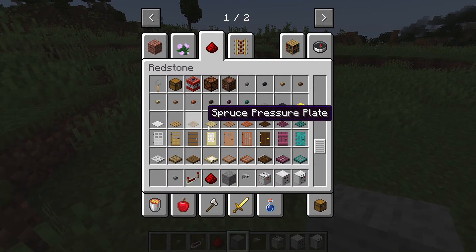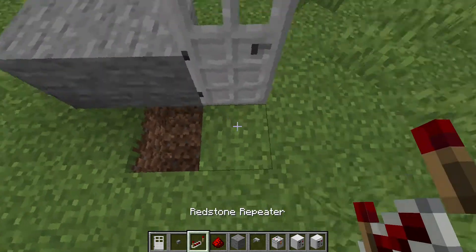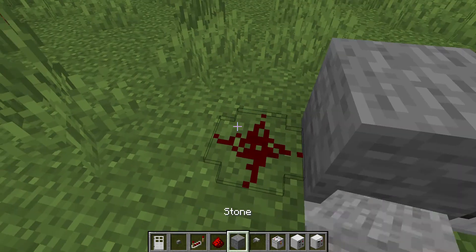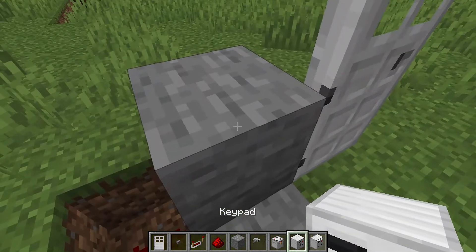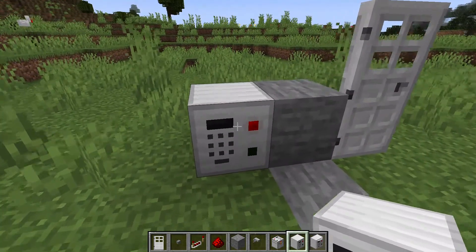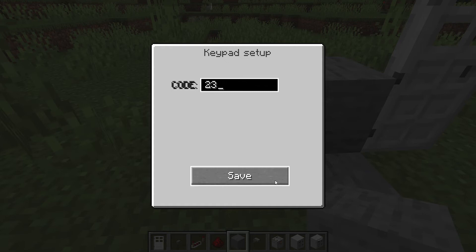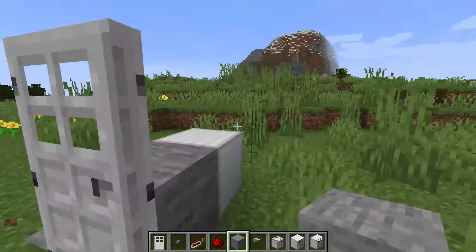First of all, we need an iron door. We just found one, and let's build something like this. Now we're going to take our keypad and write a really hard code. Actually, two three four five is the worst password you can imagine, so let's do two five three six. And if we try two five three six — it opens! It's a success.